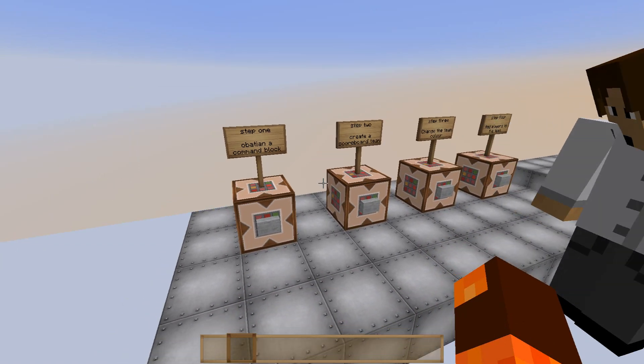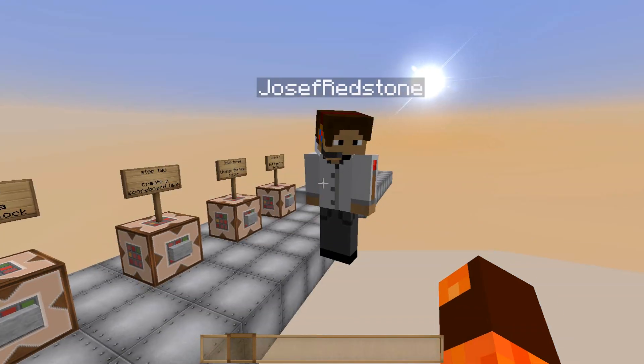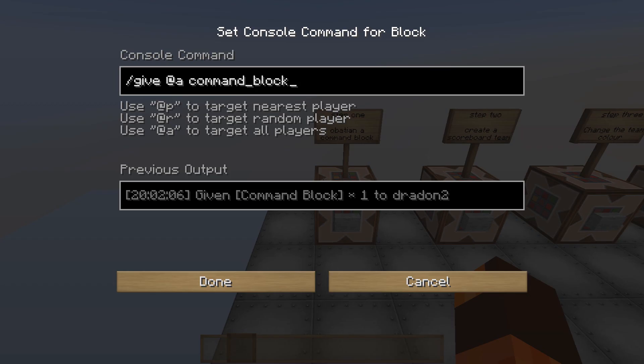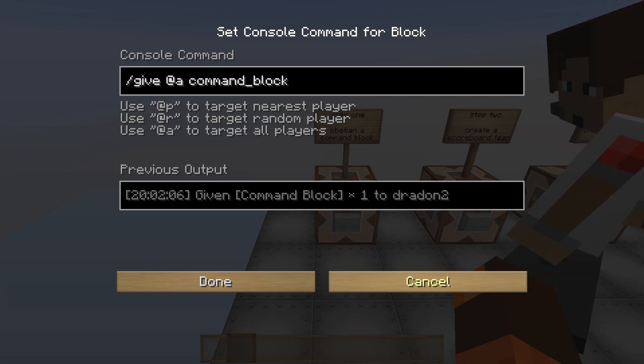And also the rainbow colours, which we'll do after. So Joseph, want to talk us through the first command block here? You want me to explain? Alright, so step one, obviously you need to get yourself a command block.